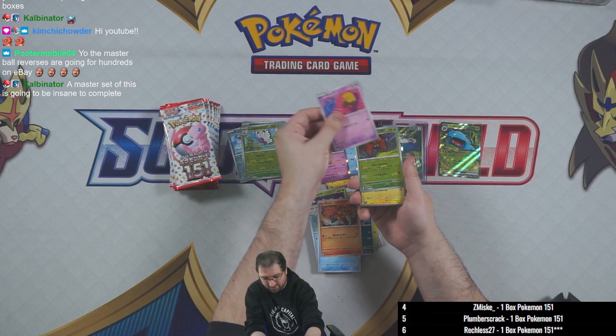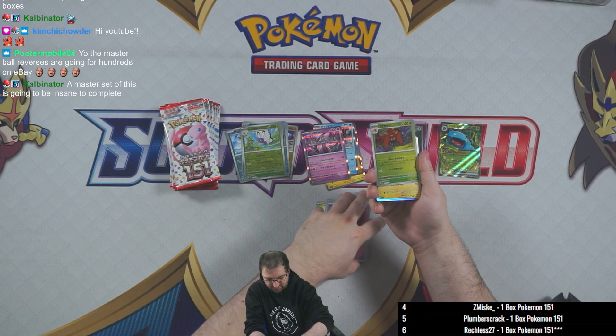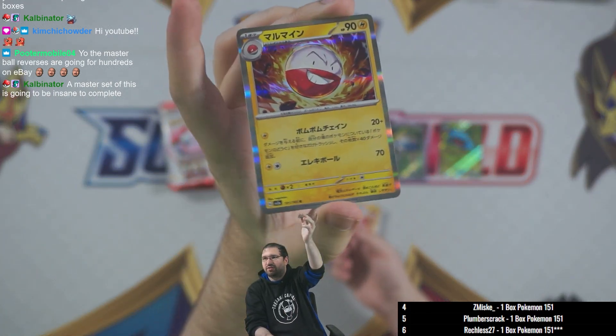Horsea, Vulpix, Drowzee. Pokeball holo on the Parasect. We've got an Electrode as well as a Haunter and a Hitmonchop. Electrode is the holo rare.